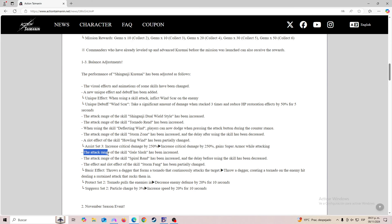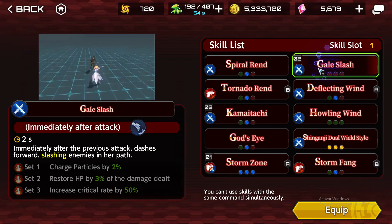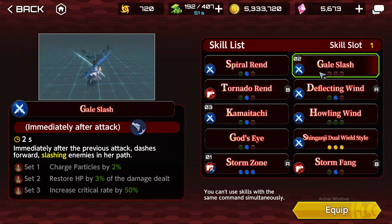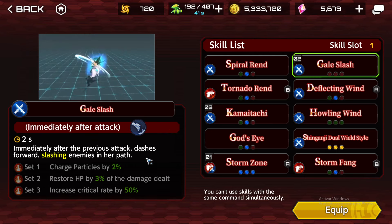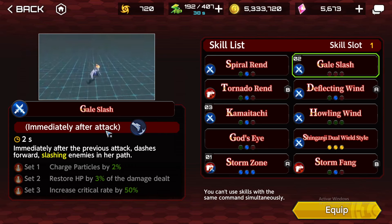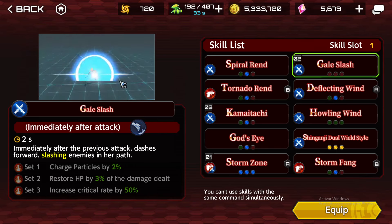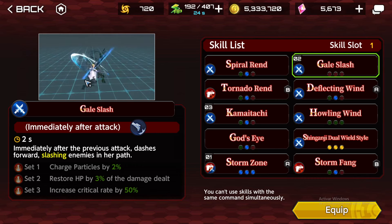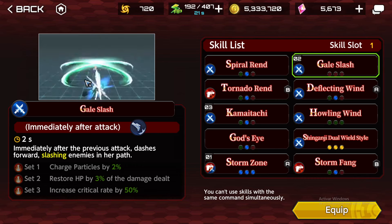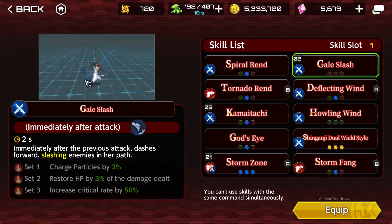The attack range of the skill Gale Slash has been increased. I hated this skill because I'm not great at doing immediately-after-attack evade combos, and this thing used to have a cross attack where the enemy directly below you would always avoid the attack. It always felt like I'm supposed to hit that thing, and now it doesn't feel that way — that's a good thing.